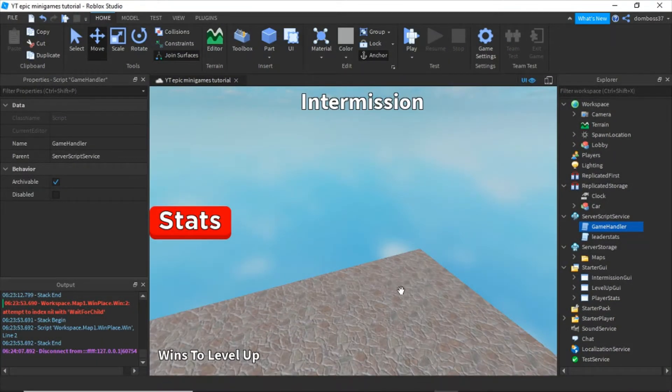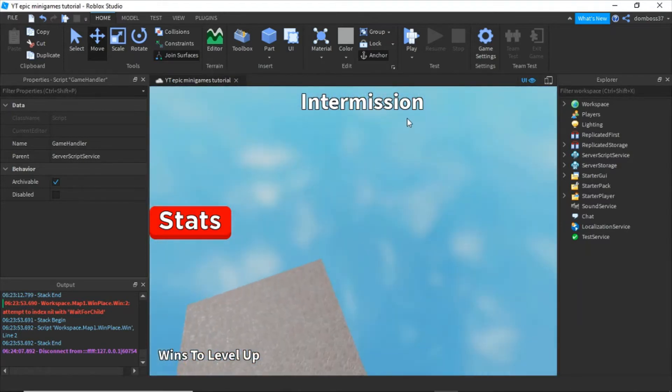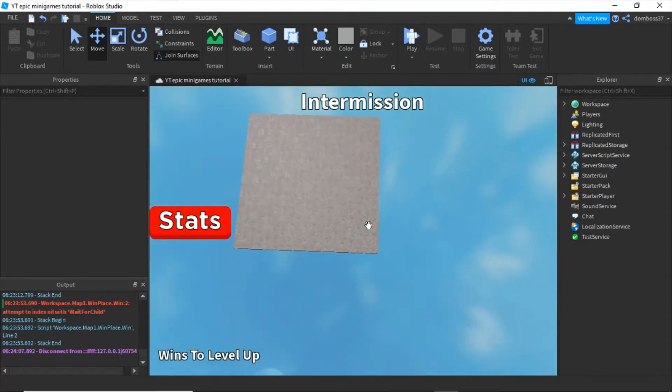What is up guys, it's the scripting legend here and today I am back doing the 'how to make a game like Epic Minigames' video series. Today we're going to be making it so that once you're finished with the game, it will show you all the people who won up top where it shows intermissions. We're also going to make it so that only three people can win the race game, and it will give you coins as well as some wins.